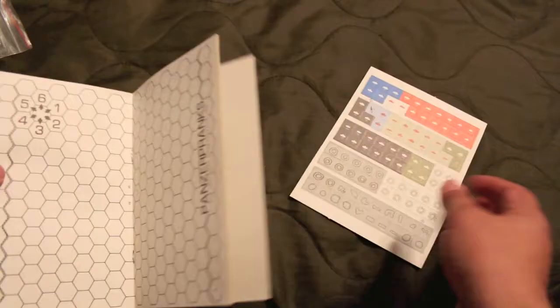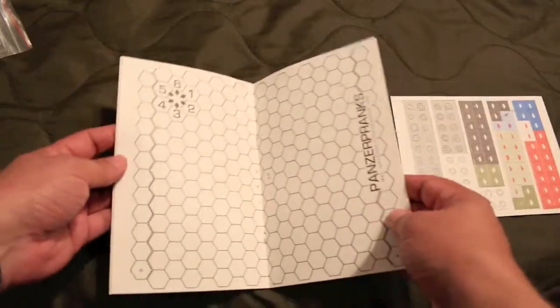Alright, let's see what's in here. Got the book, the counters, and it looks like the map's in the middle of the book.